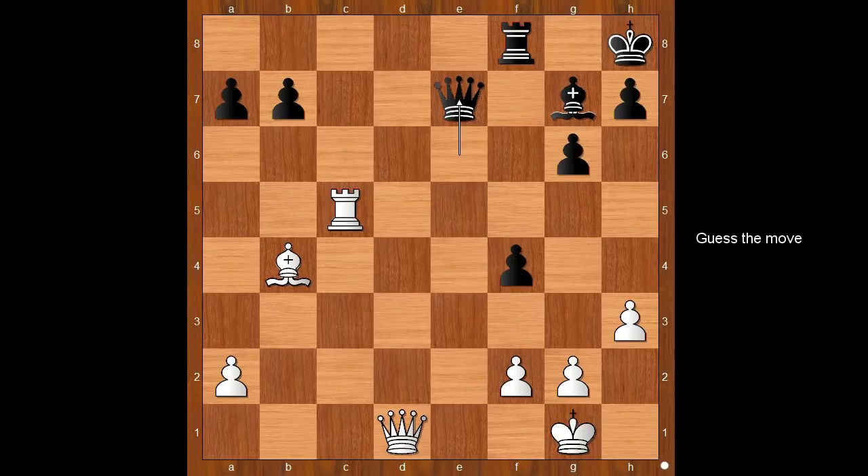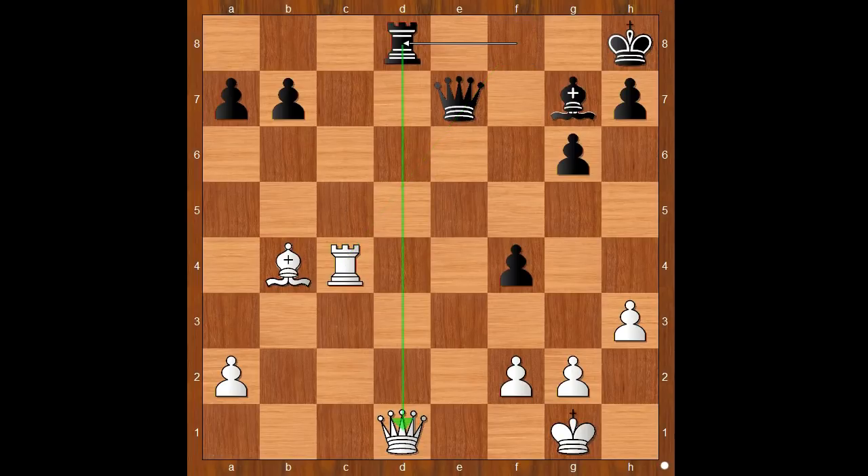White to move — how would you continue? Wesley So played rook to c4, attacking the queen, and entraining the rook on f8. Rook to d8, attacking the queen.